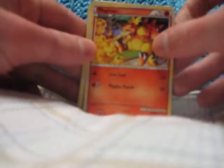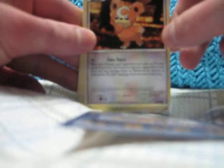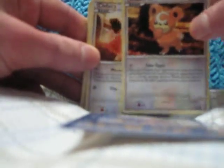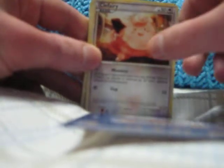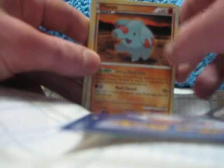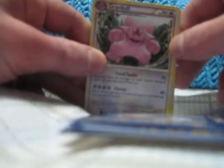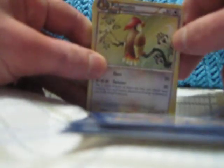And that is the last pack, with Magmar, Chikorita, Teddiursa, Clefairy, Phanpy, Rayquaza, Granbull, Pidgeotto, Sage's Training, and a Vaporeon. All right.